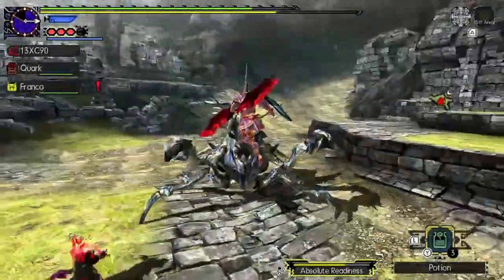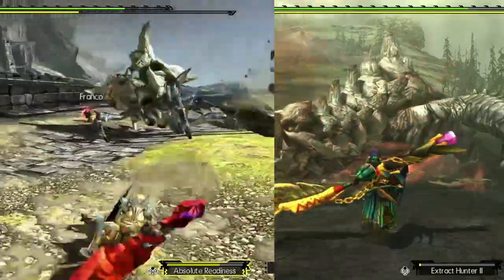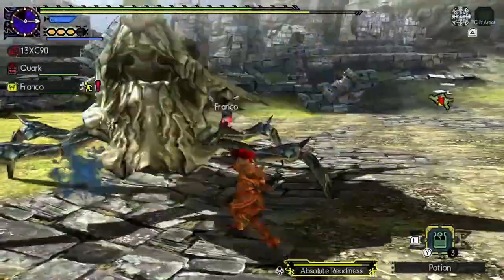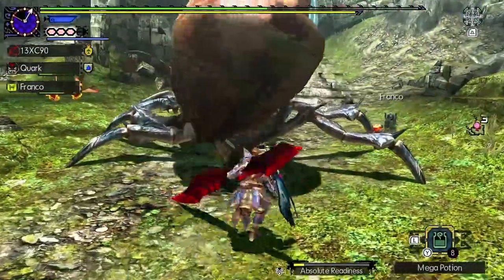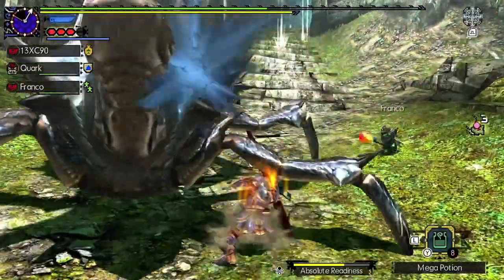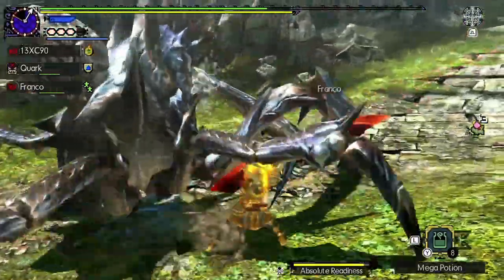If you look closely, you can see that the Gravios skull on its back is rather huge compared to the normal Gravios that we usually encounter. This suggests that Gravios can actually grow to a much larger size if the situation allows. Although it is very hard, it is possible to break the Shogun's shell, revealing its weak abdomen. It will quickly flee from the battleground and put on a new shell in order to protect the weakest part of its body.